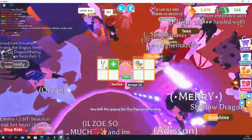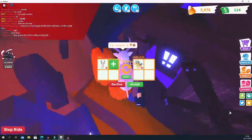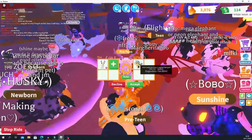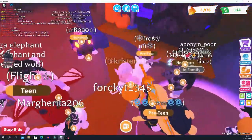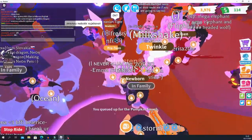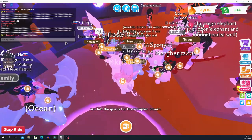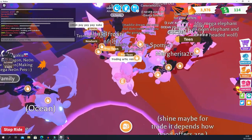I'm planning to trade my whole inventory to my friend for his neon fly ride frost dragon, so it would be fair that I have something left over. He doesn't know yet that I traded my owl. The last person offered a ride golden unicorn — I honestly have no idea what those are worth.